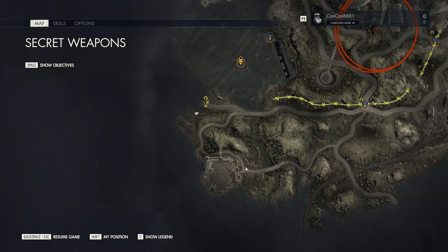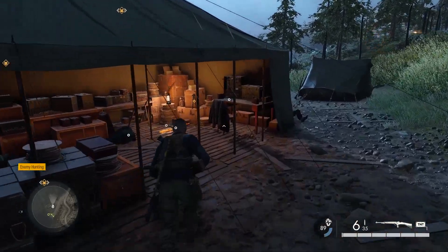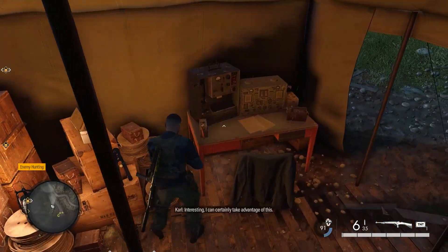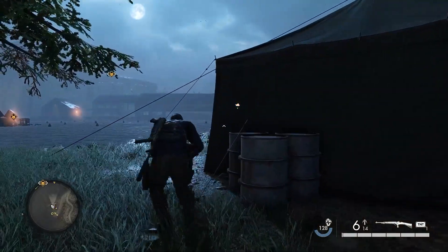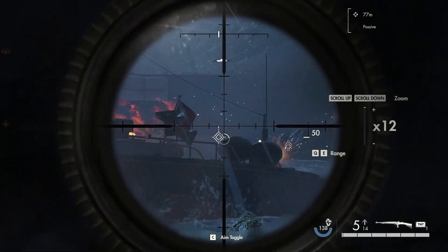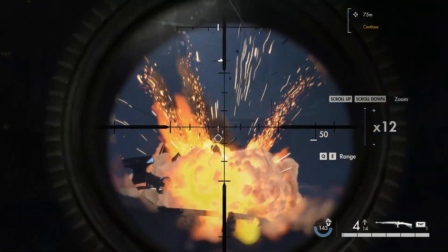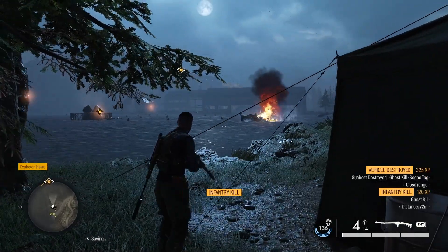From here, continue along north to this little beach front area. This little house over here is where you're going. There'll be some enemies — defeat them and you'll be able to pick up a collectible on the table. There is also another vehicle you can destroy in this area: the boat going around in the water. Just shoot the things on the back of it. I recommend using armor piercing rounds so you can destroy the boat just by shooting it with your sniper rifle — makes it a whole lot quicker.